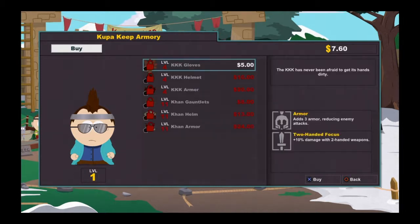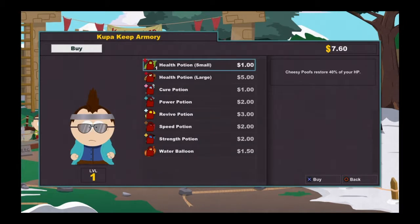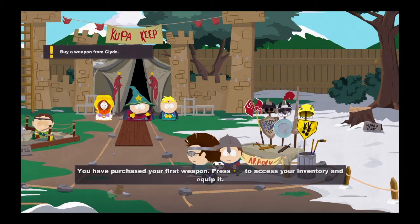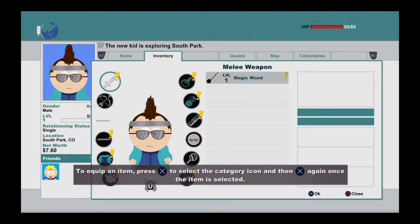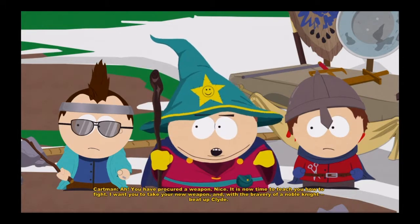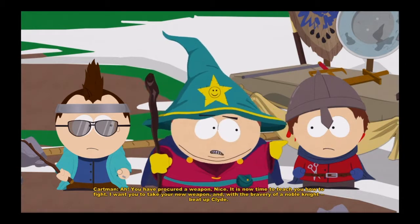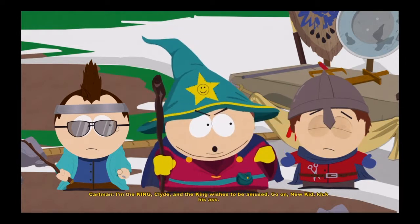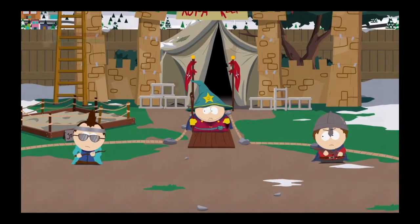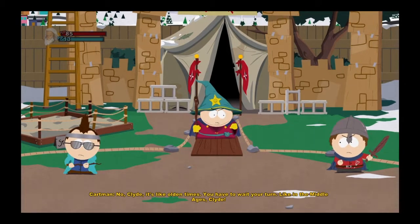After buying a weapon, you go back to Cartman. 'You have procured a weapon — yes! It's now time to teach you how to fight.' You end up having to fight Clyde. 'Kick Clyde's ass, new kid!' 'I'm the king and the king wishes to be amused.' Here's the training fight. I was never really good at this part of the South Park game.